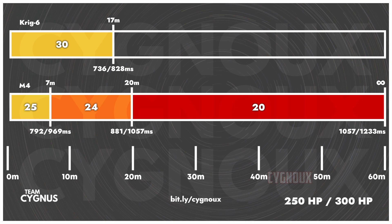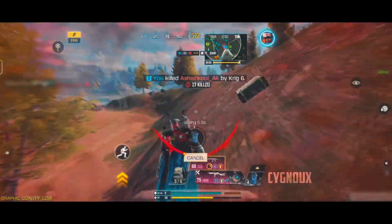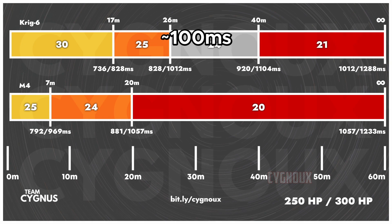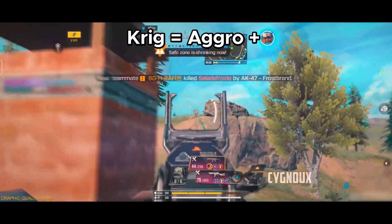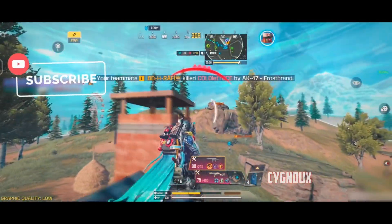KREG has it better: 736ms time to kill up to 17 meters is really good, allowing us to play aggressive when needed. The effective range extends to 40 meters and a 920ms time to kill there is nice to have, as 40-meter engagements are very common in BR. The time to kill is nearly 100ms faster than at infinite range, making KREG more suitable than M4 — we can play aggressive when needed while also maintaining the main AR playstyle.